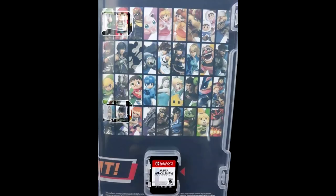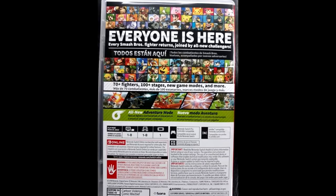The box holds different characters. We're gonna get a look at the back side of that box, which is very interesting because it shows a lot of things we haven't seen until thus far. It actually says 'everyone is here,' which is of course the big tagline of the game, and I'm so happy they included it on the box.